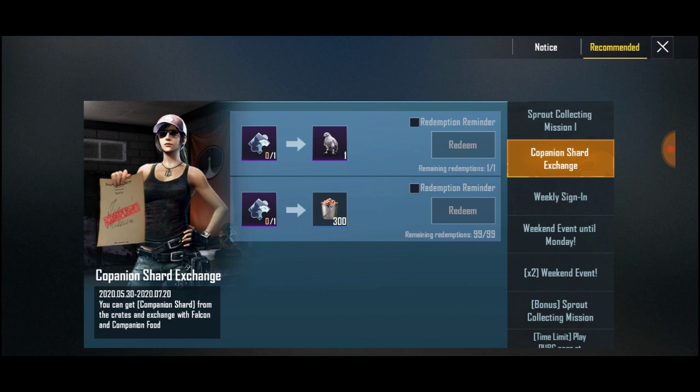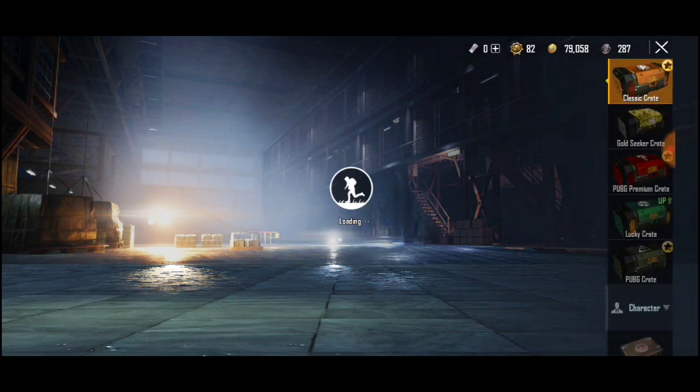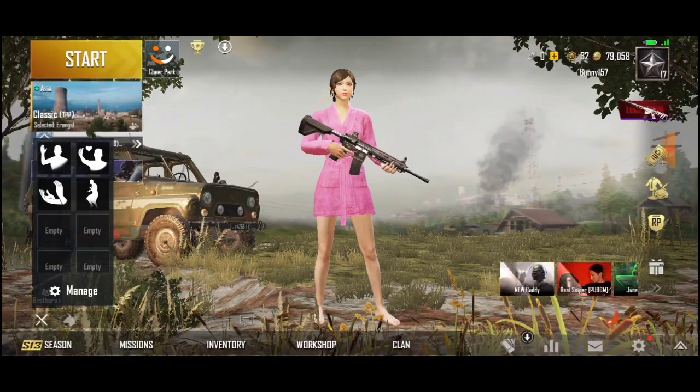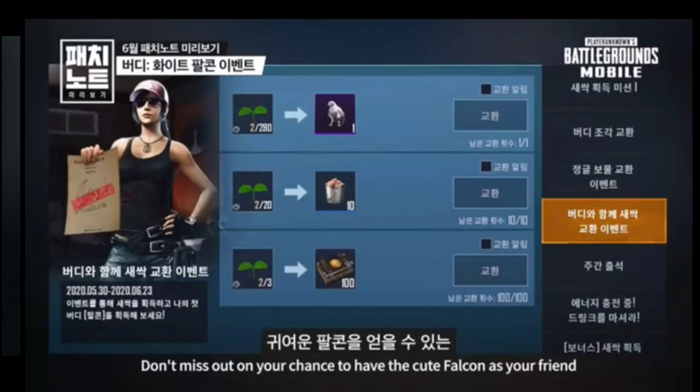I will show you how to create a campaign. I will use classic creation as well. I will open the open source for you. I will show you the Sprouts event and the Sprouts Exchange event.